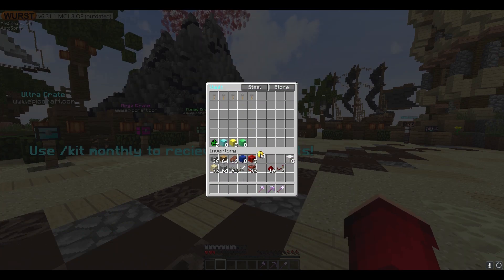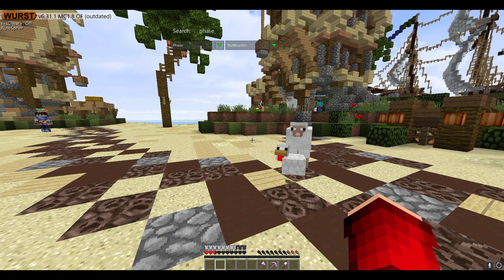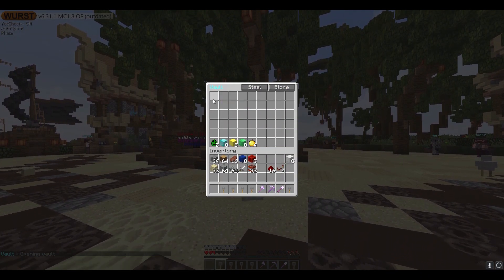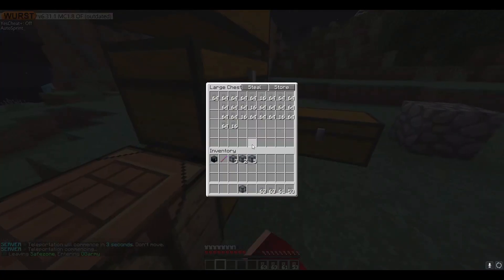To dupe on the server, put all the items you want to duplicate in your PV. Get out of your PV, go to phase, do slash turn on phase, then do slash PV1. Take out all the items from your PV, press escape, then do slash PV1 again — all the items will still be in your PV and your inventory. Keep repeating this until you have the amount of items you need. This will only work on some servers.